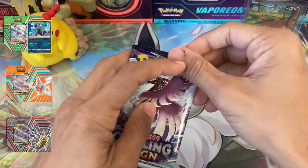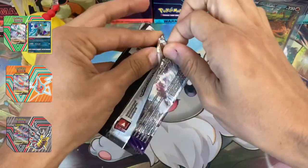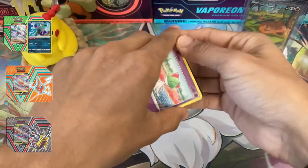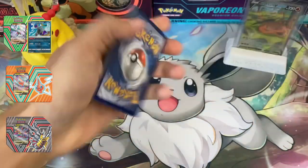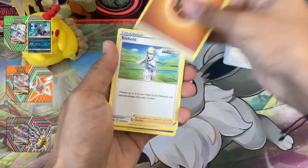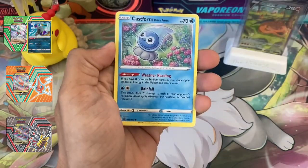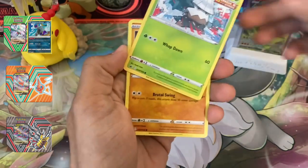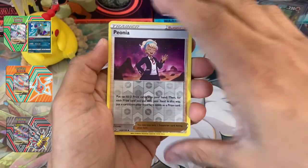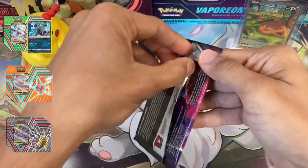Had to take that wristband off real quick so hopefully this doesn't upset y'all too much — just a little scratch. The bandage didn't have enough friction so I couldn't pull the cards away properly, but this should be much easier now. Agatha, Route, Castform, Snubbull, Glarian Slowking, Coughing, Peony — a reverse holo — and Gallade non-holo. Let's do another Chilling Reign pack.